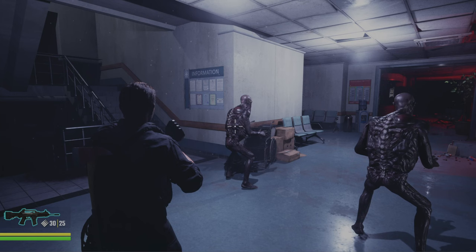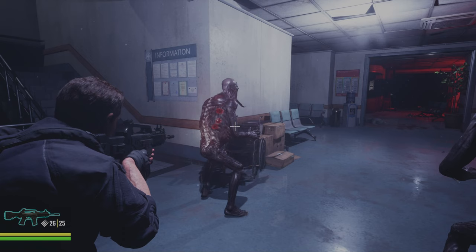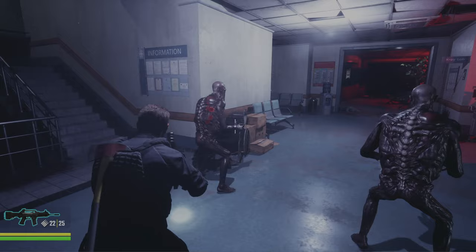Currently I'm working on improving the blood effects as well as the dismemberment effects and sound effects. So now whenever you shoot them, we got some nice bullet impacts that spawn on the body. And you'll also notice we have two sets of particles that spawn — the initial blood explosion and then a blood mist that accompanies it.